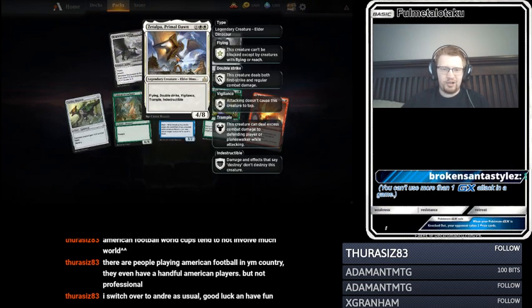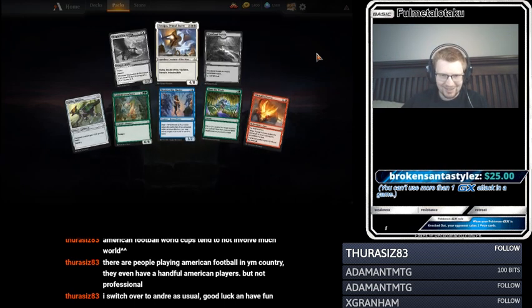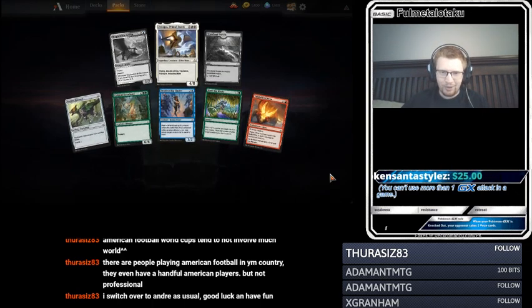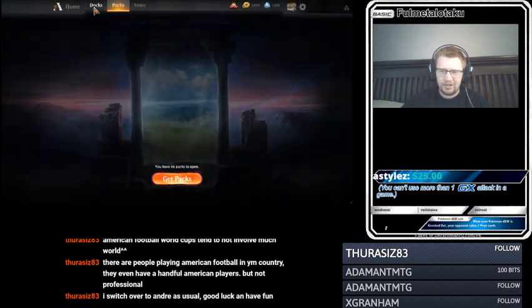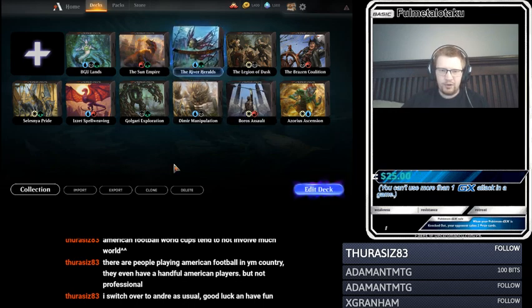Zatalpa, Primal Dawn — Flying, Double Strike, Vigilance, Trample, Indestructible, 4-8. What a card! Lots of keywords. Let's look at Merfolk here. Let's clone — no, no, no.